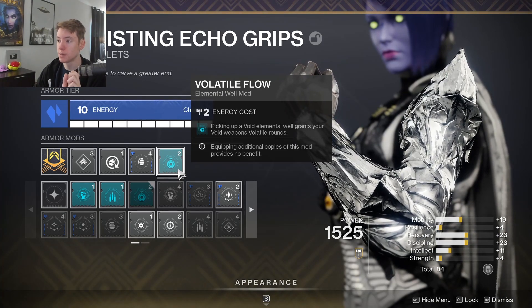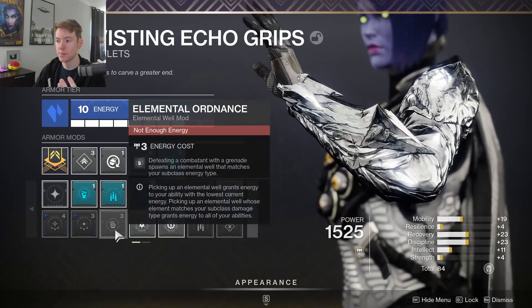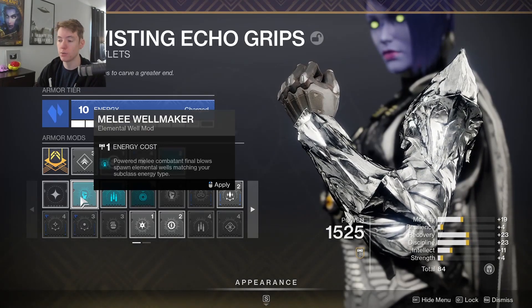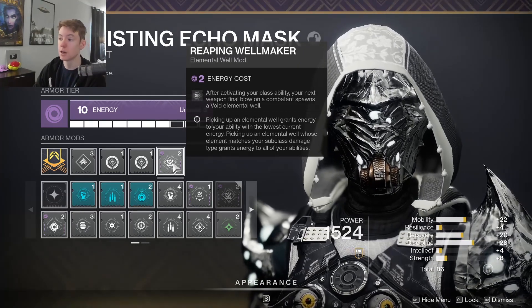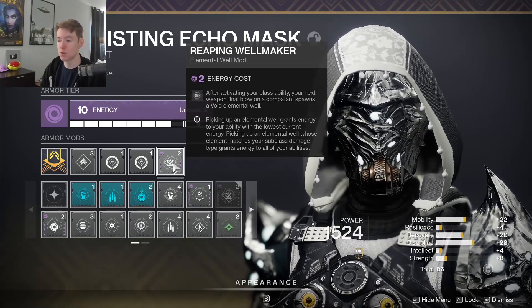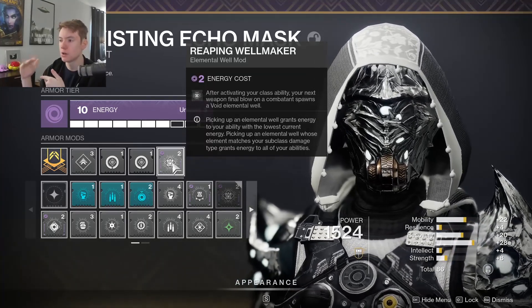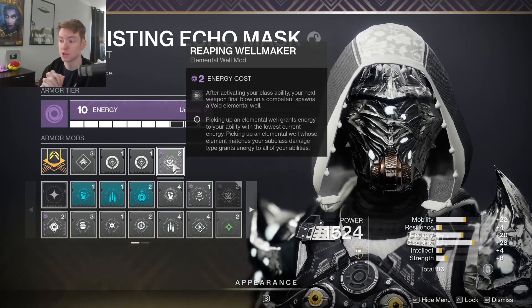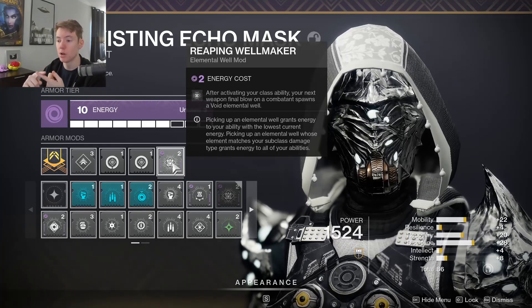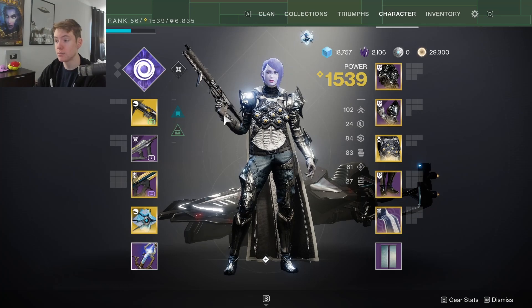To take advantage of Volatile Flow we need to pick up void elemental wells so that our void weapons actually get volatile rounds. Hunter is at a disadvantage because you can't fully take advantage of Elemental Ordnance like Warlock or Titan, or Melee Wellmaker, because your cooldowns are longer. That's why we're using Reaping Wellmaker — the best elemental well mod for Hunter. After we activate our class ability, our next weapon final blow, regardless of weapon type, is guaranteed to spawn a void elemental well 100% of the time. Our dodge cooldown gets very low so we can spawn these on demand, and this effect lasts nearly indefinitely. Our goal is to have our dodge up all the time: dodge to get our smoke bomb back via Gambler's Dodge, then spawn wells for Volatile Flow and invisibility uptime.